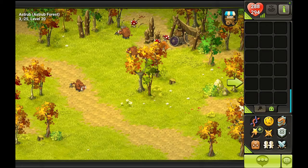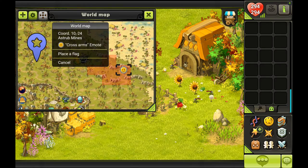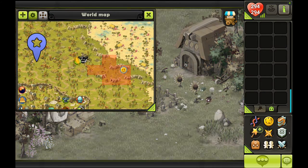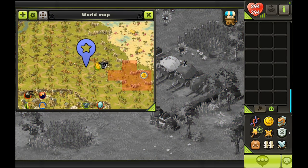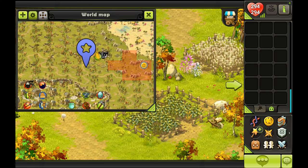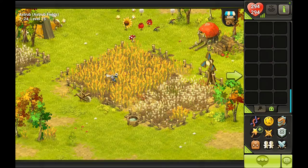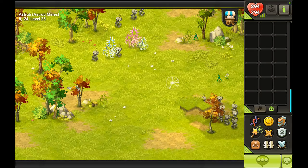We can move towards the Crackrocks, situated in the area called Astrub Mines. They're really hard to fight against, especially if there's a big group of six or eight of them — you should get a group to face them. Alone, I can't handle more than one or two, and there's not much point doing more than two, because the XP drops significantly when the monster group's level is way higher than yours.